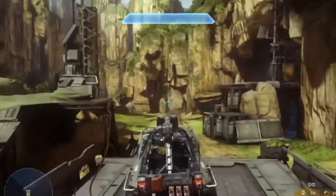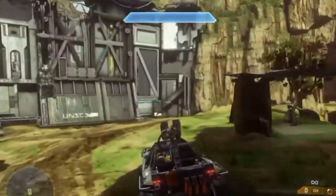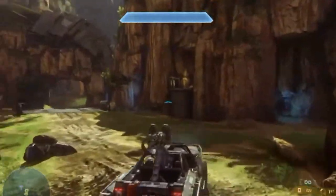When the survivors were rescued, a virtual recreation of the crash site was integrated into war games to train Spartans, and this is the map Exile in Halo 4.